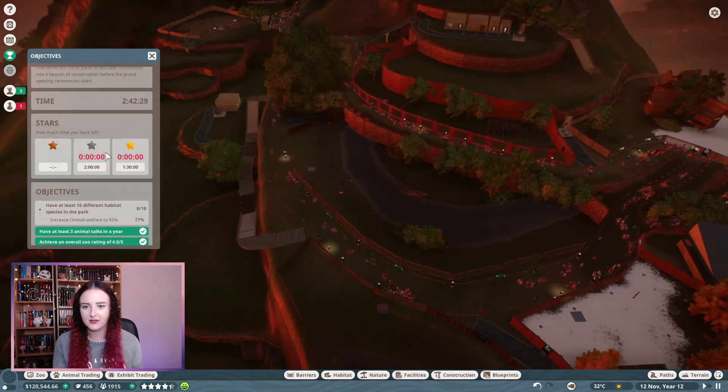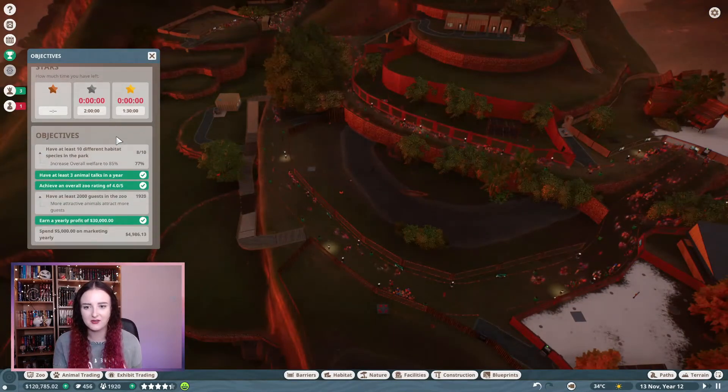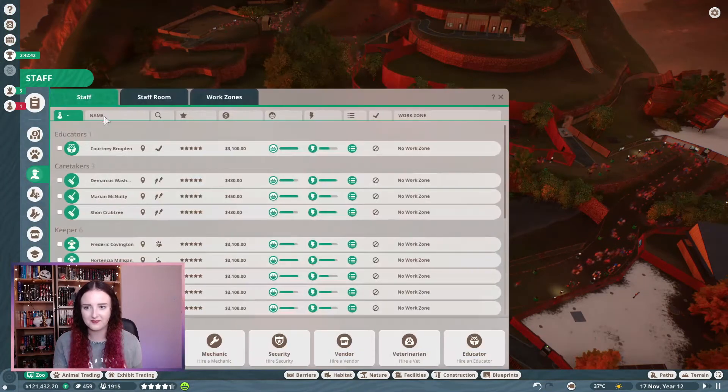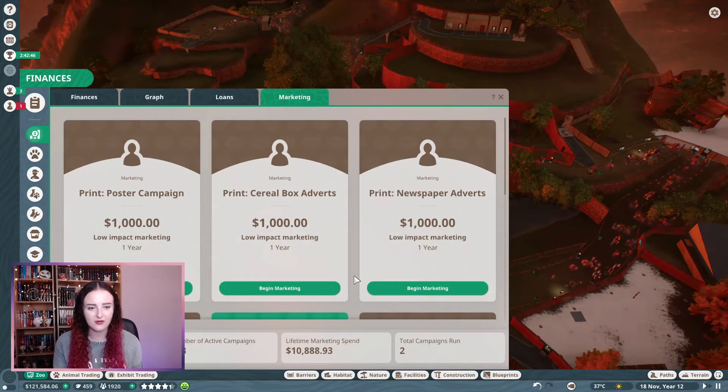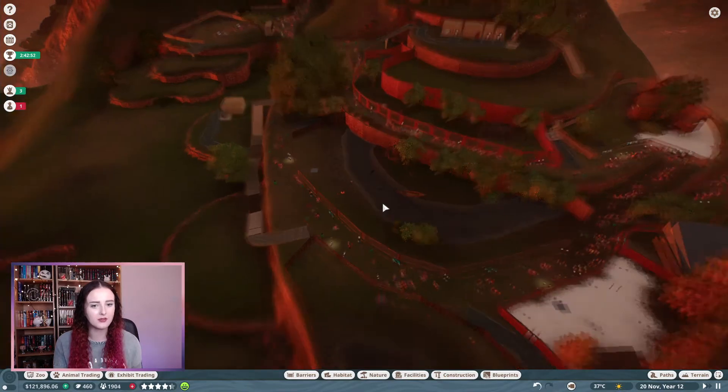Let's have a look — we are 40 minutes over silver. We need two more animals, a hundred more guests, and just a little bit more marketing. Let's go into finances and just go for some posters. And let's find more animals to add to our zoo — it's just starting to get a little tricky.